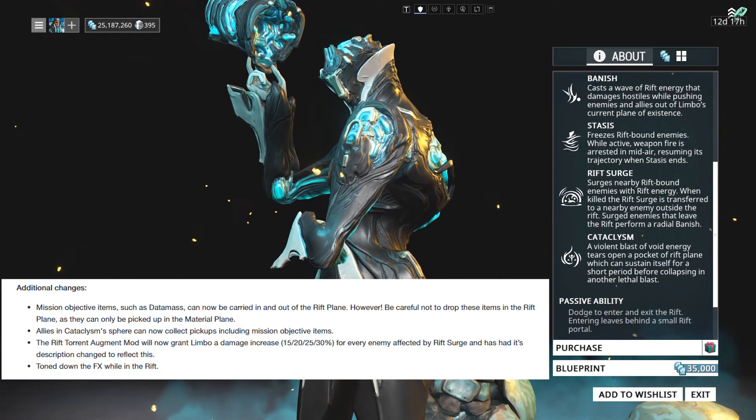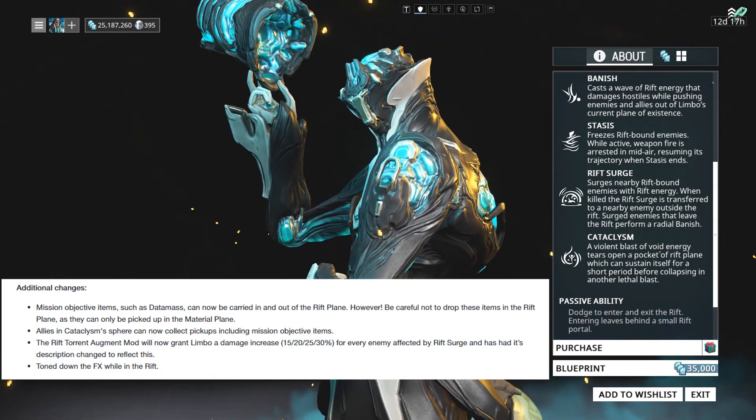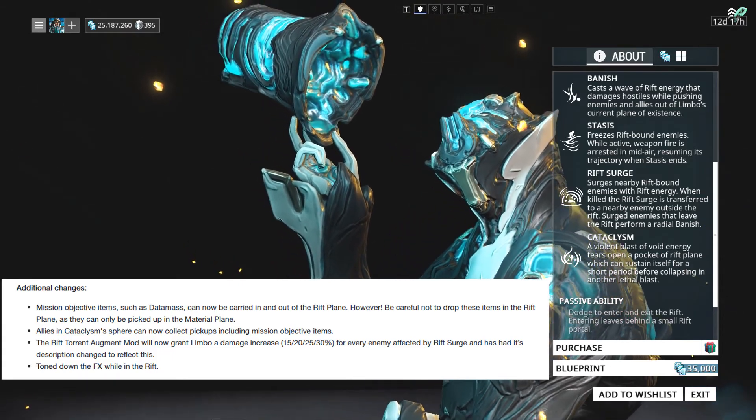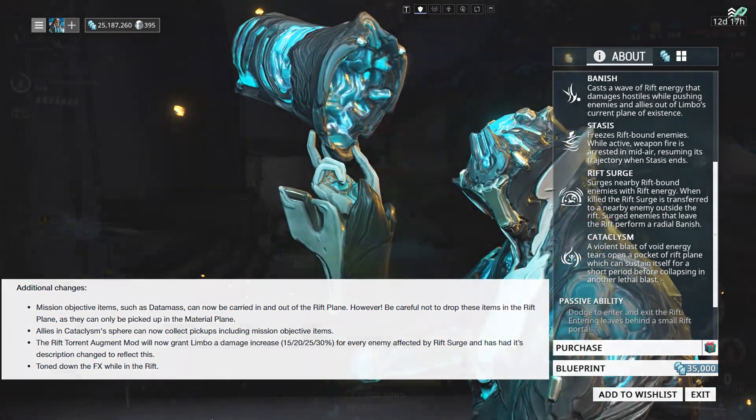One of these changes is to Limbo's passive. While in the rift, Limbo will slightly regenerate energy, and additionally, any enemy he kills that is in the rift will grant him 10 energy.